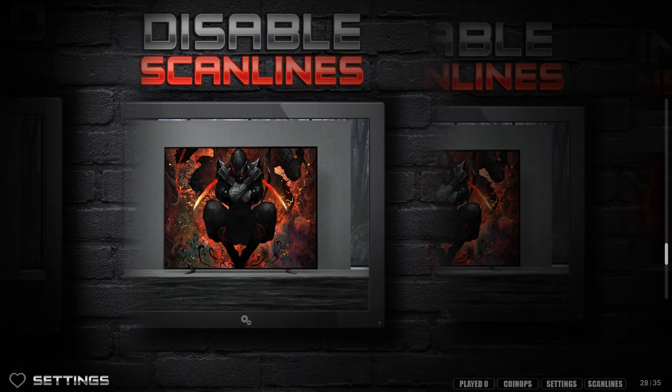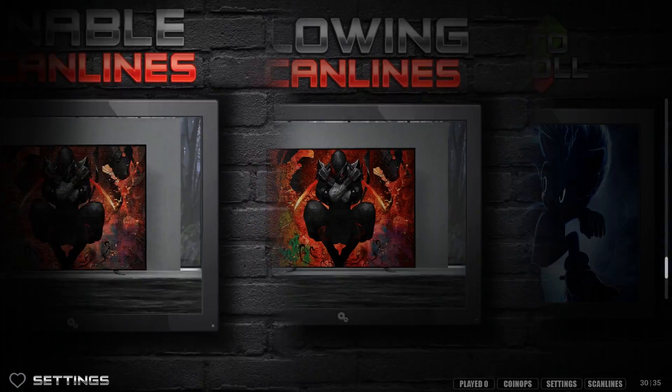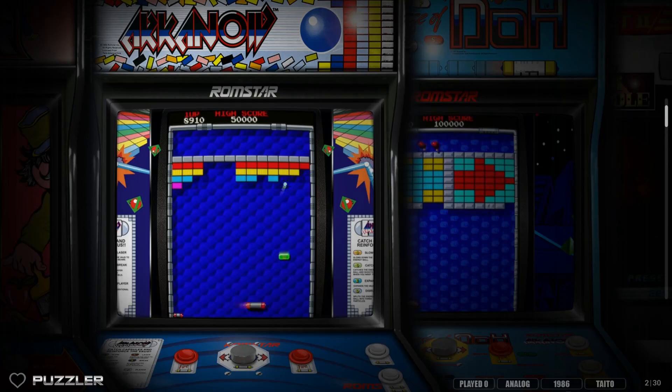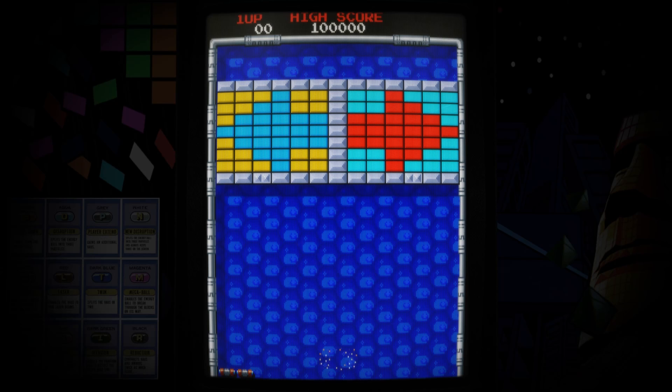These are all effects that make games look a little different — really cool to play around with. One click turns them on or off. You can go into a game, see what it looks like, come back and tweak. Some people swear by scan lines for that CRT look on a newer monitor; others think it looks fake. Here we go — Arkanoid, a classic game. My bezels are set to nighttime so they're very dark, but I could brighten them up.